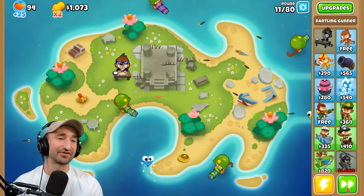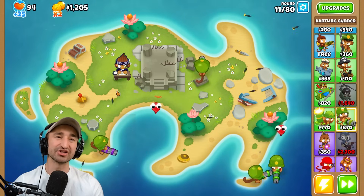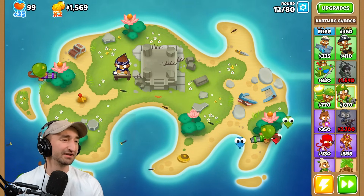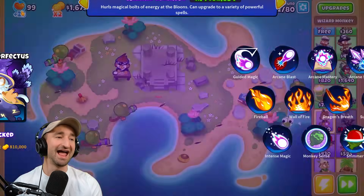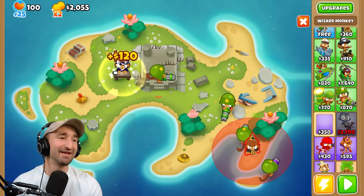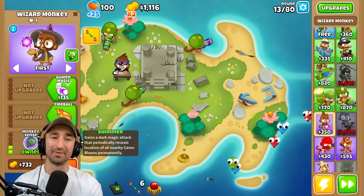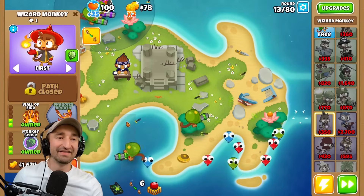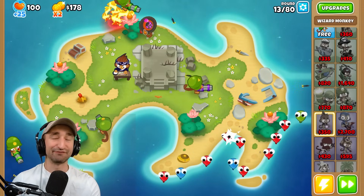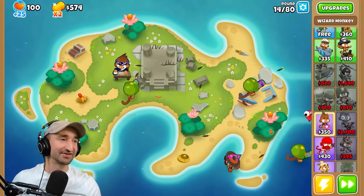We eventually need something that can pop camo leads, which I think will end up being the dartling gunner. We could do wizard monkey with shimmer and that would remove any kind of covering from it. Let's go ahead and use him — go to the bottom route, because we're also getting necromancy, which is almost like a little cheese of the strategy. We got wall of fire, then we'll get shimmer to take out any camos, and with this fireball we'll also be able to hit camo. Double whammy jablammy — I think it could work out.